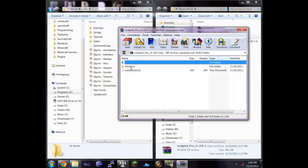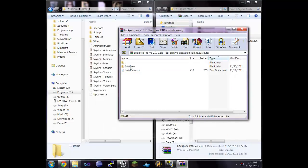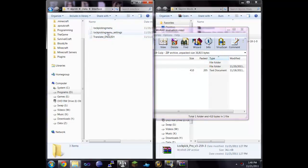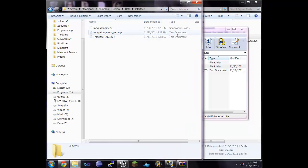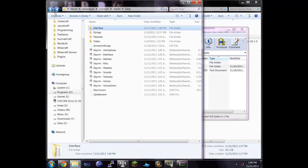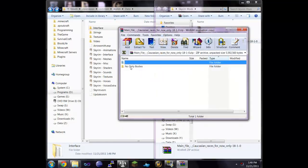Lockpick Pro looks like an interface mod. The readme says: place the interface files in the Skyrim data interface folder and change the settings to your liking. So we copy the interface files over, go into the lockpick settings text file — it has options like 'show sweet spot bar,' 'show arrow on bar,' and 'show after seconds.' I'll leave those settings for now and head back.